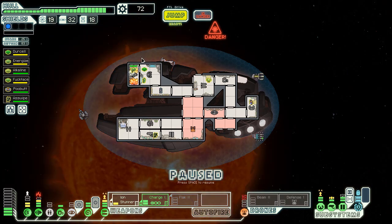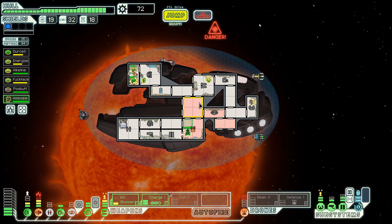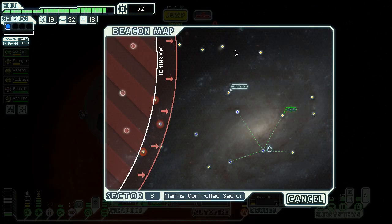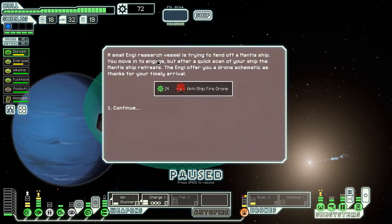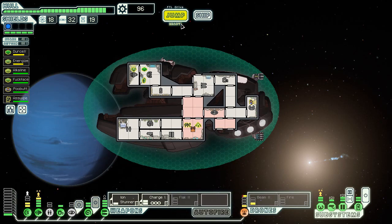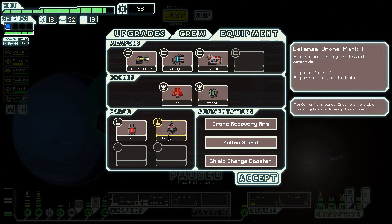Substantial useful collection of materials. Let's go help repair the ship — we don't have to leave quite yet. This mantis will come here and repair it, trying to get it all repaired before another solar flare hits hopefully. Let's just leave — fuck this place. They're still repairing even though I'm ready at the FTL. Oh, there we go — an anti-ship fire drone! It's a vessel trying to fend off a mantis ship. We move in to engage but a quick scan of our ship causes the mantis to retreat. They give us a drone schematic and this requires three power. I'm totally willing to try this out because that seems pretty interesting. Let's keep the defense drone on too, and maybe we'll do the fire drone.